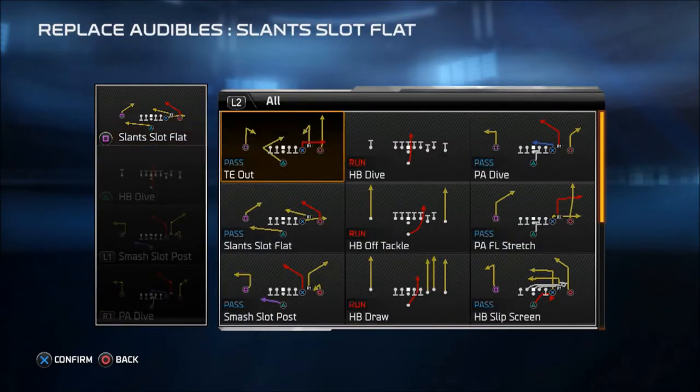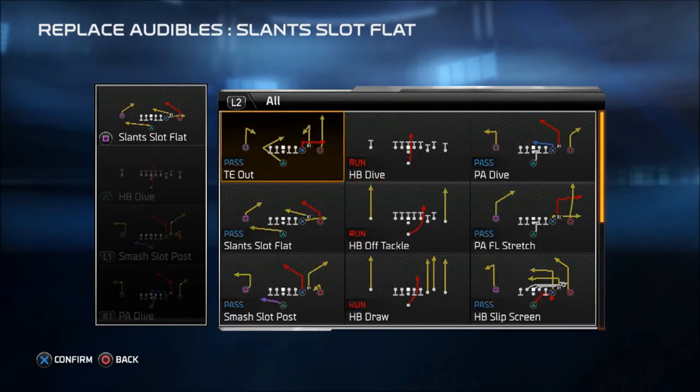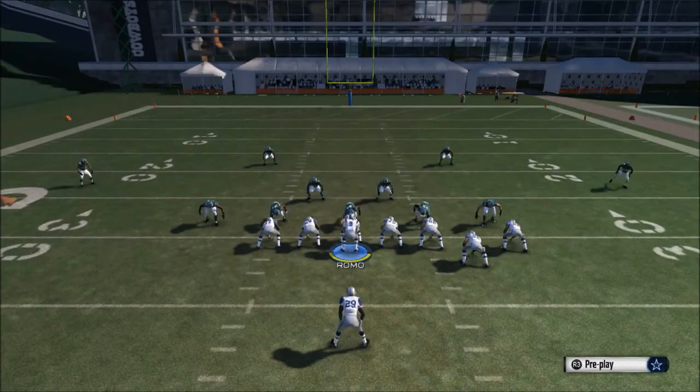As far as other plays I'm going to break down, I've got the tight end out and the halfback angle. The base run I'm going to use is the counter halfback week, which also comes with a draw or an off tackle. But the base audible is the halfback dive, so let's get into the running game right away.